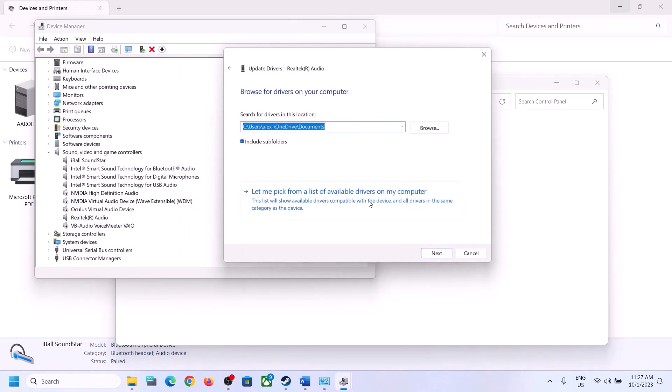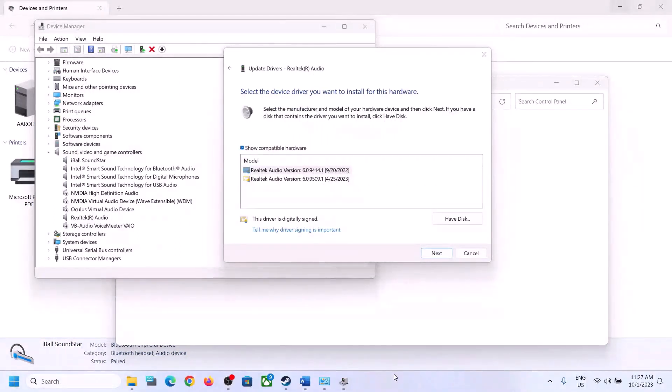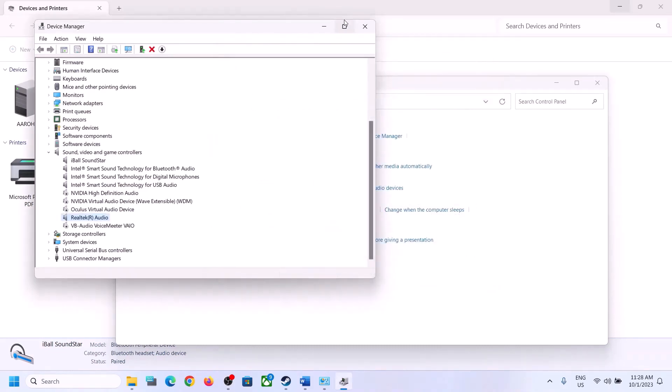If the problem persists, right-click the device again, click Update Driver, then Browse My Computer for Drivers, then Let Me Pick from a List of Available Drivers. You will see different drivers listed — you may see High Definition Audio Device or Realtek options. Try selecting a different driver, click Next to install it, restart the computer, and then check.